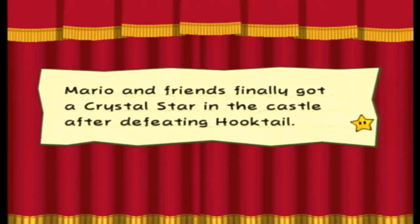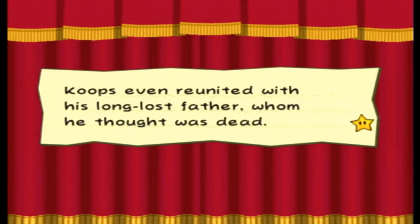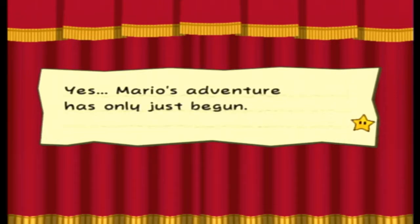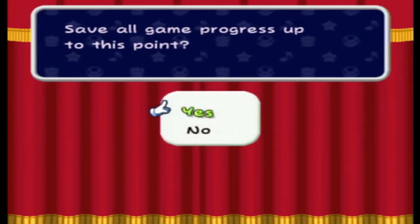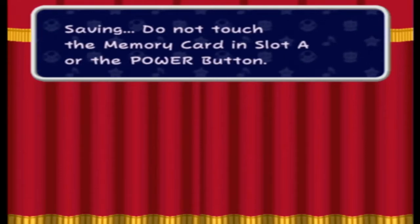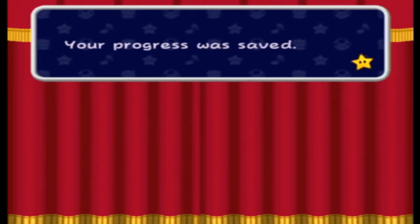Mario and friends finally got a Crystal Star in the castle after defeating Hooktail. Koops even reunited with his long-lost father, whom he thought was dead. Yet they were unable to learn anything about the whereabouts of the princess — Mario's adventure has only just begun. Save game progress — yes. Your progress was saved, but your princess is in another castle.